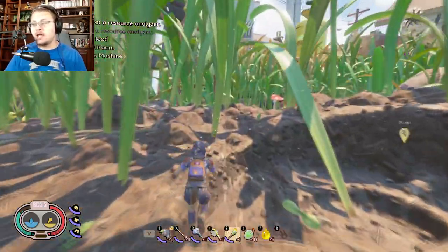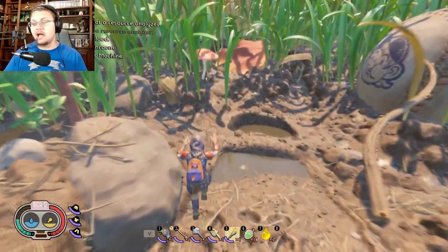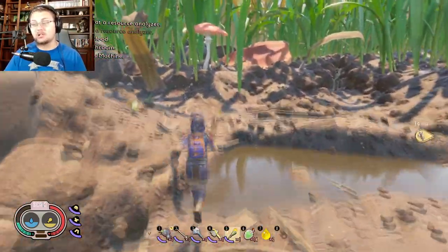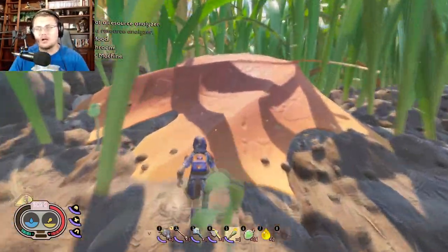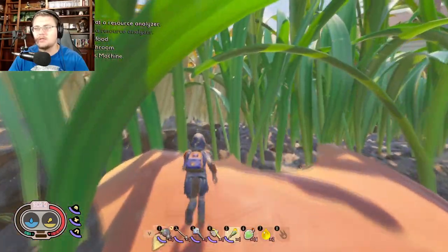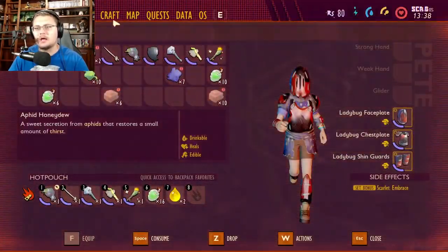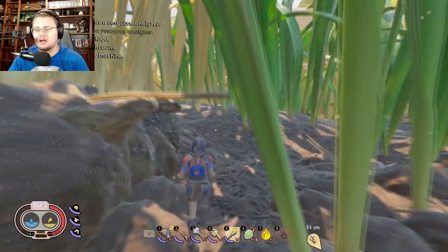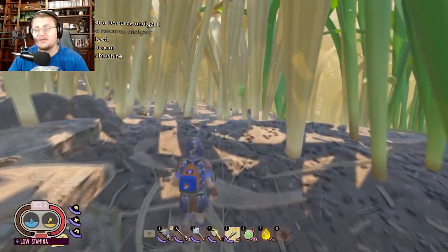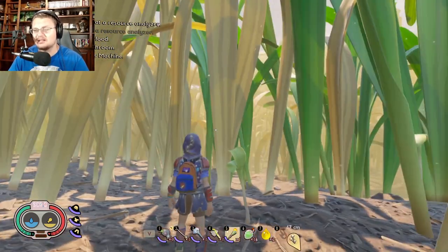Once you start getting to the haze, make sure that you equip your gas mask, because otherwise you will start taking damage and you're going to want your health. Make sure you bring a gas mask — they're not too difficult to make. If you go into your crafting menu, go into armor, and the gas mask should be in there. You can start to see it's getting a little hazy right here.